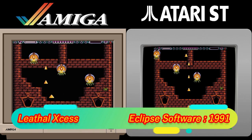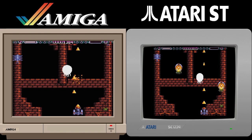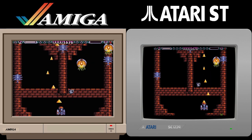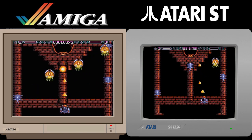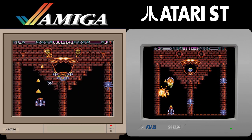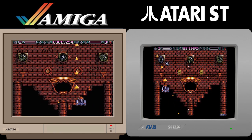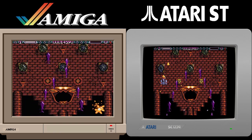Following on from Wings of Death we have Lethal XS, which is Wings of Death 2. More of the same great shoot em up action here, and as with the first game the ST outdid the Amiga, with super smooth gameplay and a kick ass soundtrack. I really have nothing else to add, as I've said it all in the Wings of Death description, but again I have to admit that the ST version is better.